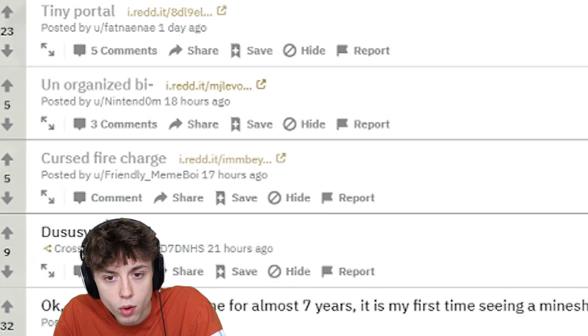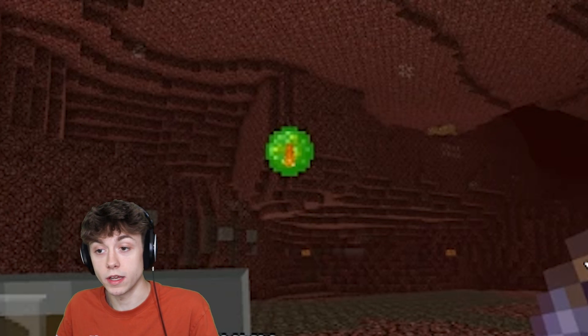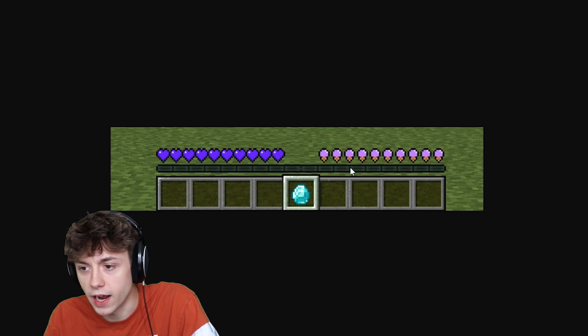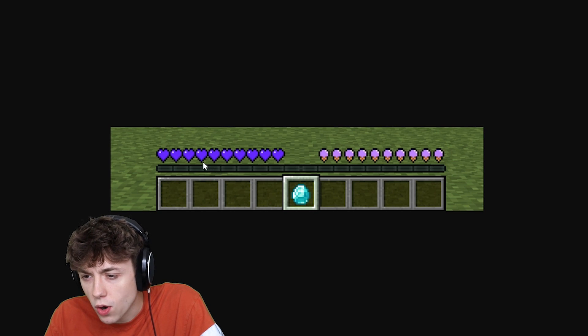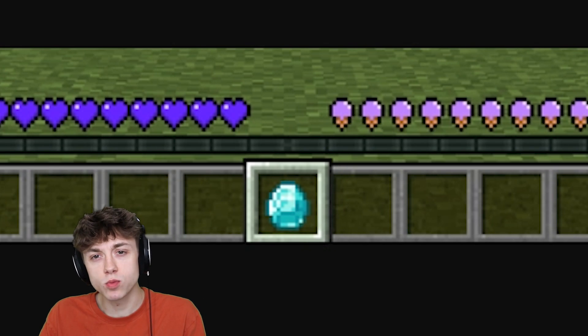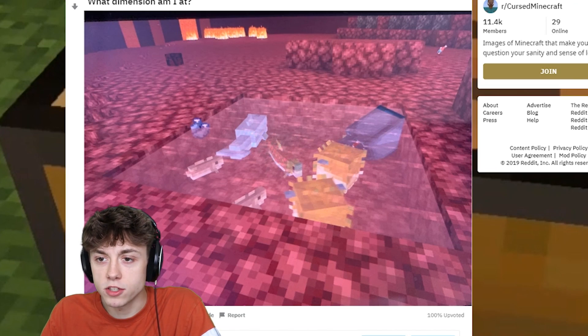What's his name? Posted by friendly meme boy. He's friendly, but he's just not smart. See, if this fire charge was like a Steve head, that would be slightly more cursed. We got ice cream cones instead of little nuggets. We got one diamond. We got purple hearts. Why does this diamond look wrong? Why does this look off to me? What is with this picture? That one wasn't that good. There's something still wrong with it. What dimensions am I at?